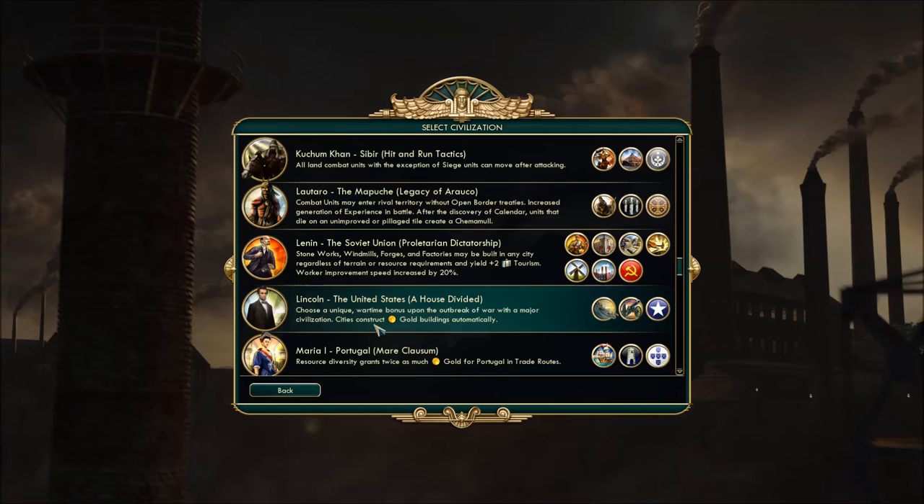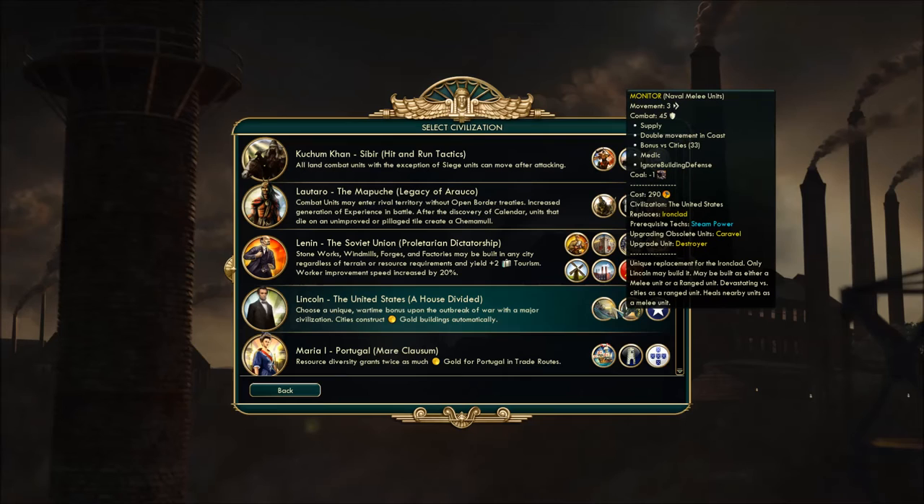Cities basically take one turn to construct a gold building — so a market, a bank, or a stock exchange — and it costs one production. Basically you can get them as soon as you queue them up; next turn they're guaranteed to be built. That's how that works.